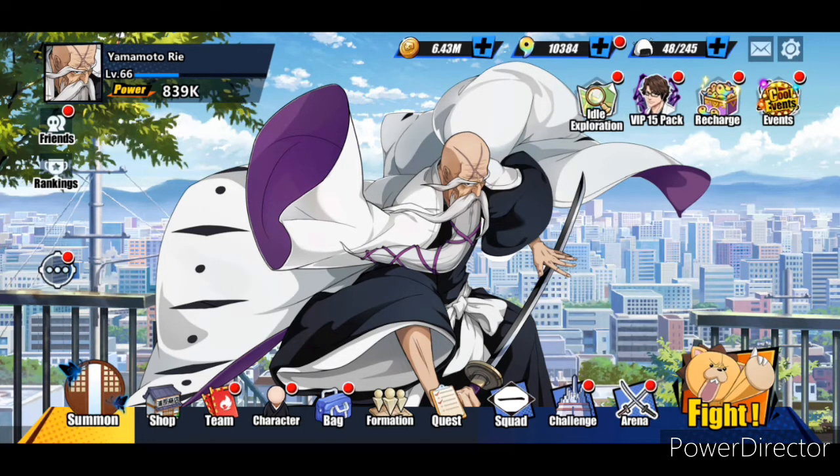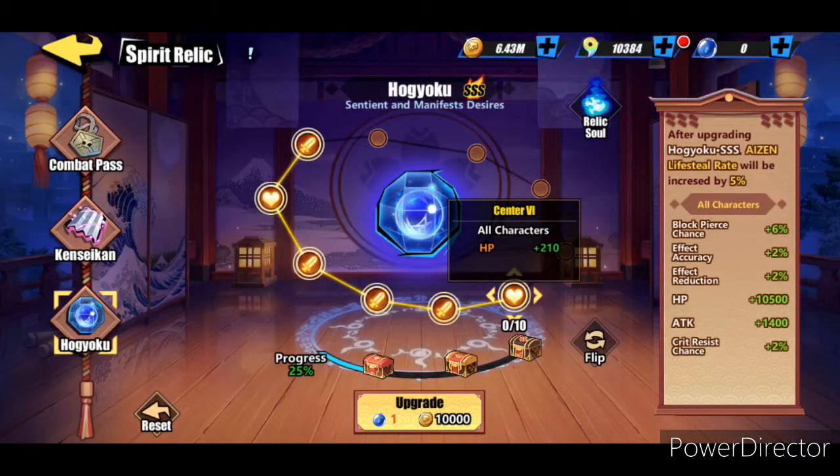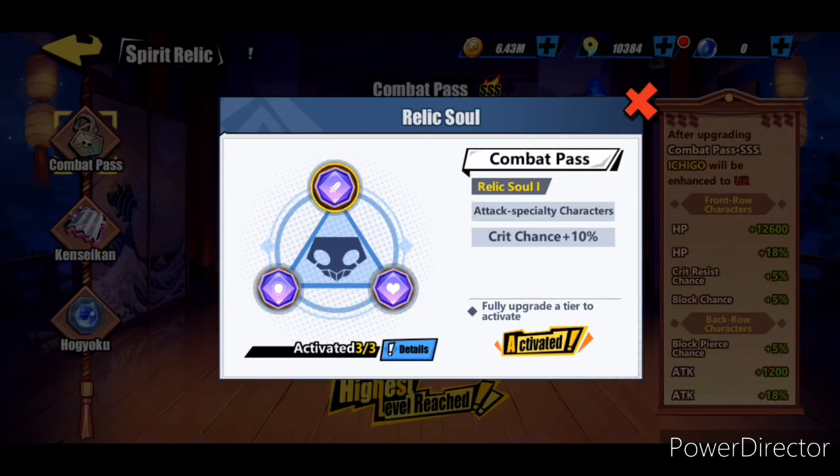To start off the video I'm going to go over the spirit relic buffs that are going to be important. For attack specialty characters it's not gonna matter so much because we're not gonna have any. For skill specialty characters we're gonna get crit chance and block chance increased by five percent. For defense specialty characters their block chance can increase by ten percent.